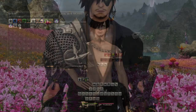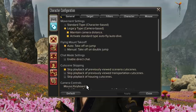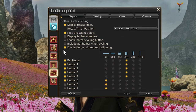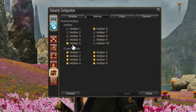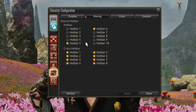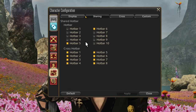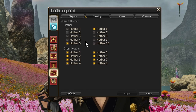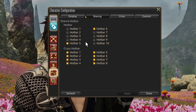First thing we need to do as the basis of this whole trick is to bring up the system menu. Click on Character Configuration, go to the hotbar settings, and click the Share button. In here, you want to toggle on two hotbars to be shared. My own setup will be the example — I have hotbar 6 and 5 shared. That just means that no matter what job I switch to, hotbar 5 and 6 will always be the same.